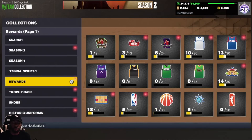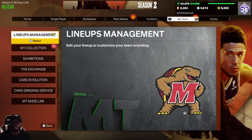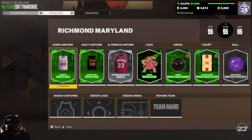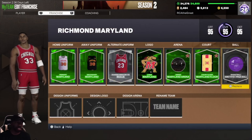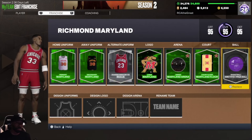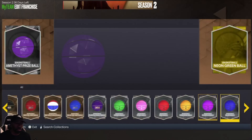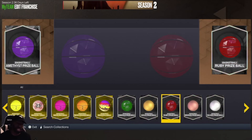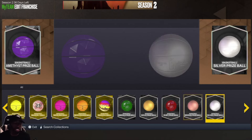A lot of people don't really know about prize balls. If you have prize balls in your packs, they're hard to find — you need to go to your team, then go to Franchise and search for the ball. Right now I have the Amethyst prize ball equipped. If you scroll all the way to the right, your prize balls will be there: Emerald, Ruby, Gold, Amethyst, Pink Diamond, Diamond. You use that ball in games and it starts to crack each time you use it. Once it breaks open it will have a reward inside — the Pink Diamond and Diamond versions sometimes contain a Hall of Fame badge.